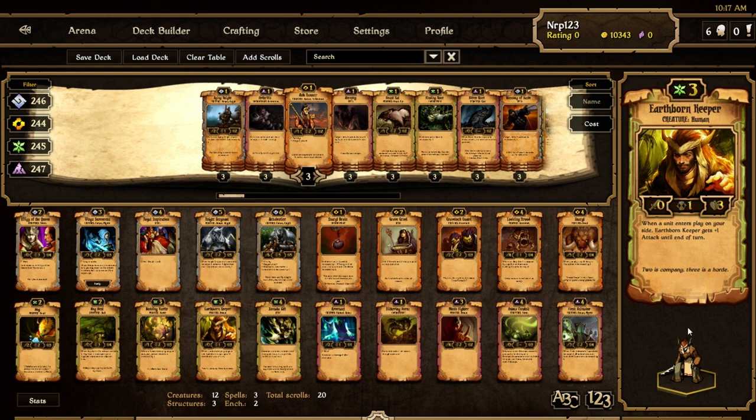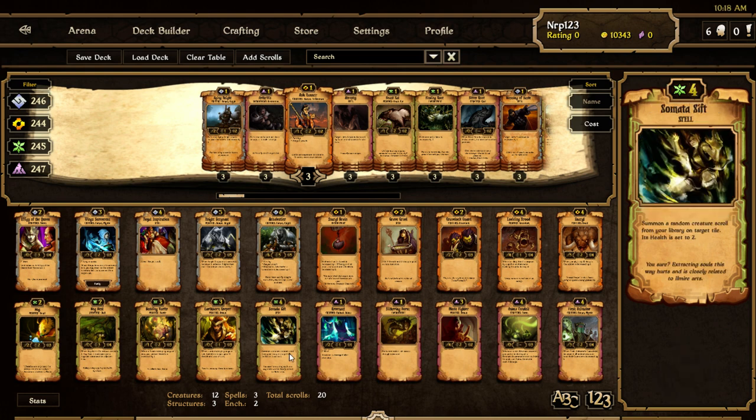Earthborn Keeper — a human for three cost, surprising it doesn't say Kinfolk since most humans in Growth are Kinfolk. Zero attack, one countdown, three health. When a unit enters play on your side, Earthborn Keeper gets plus one attack until end of turn. I think this guy's pretty good — all units with one countdown are good in aggro growth. He's going to get extra attack from placing units just like Wildling. Only three health for three cost though, so it's not too good.